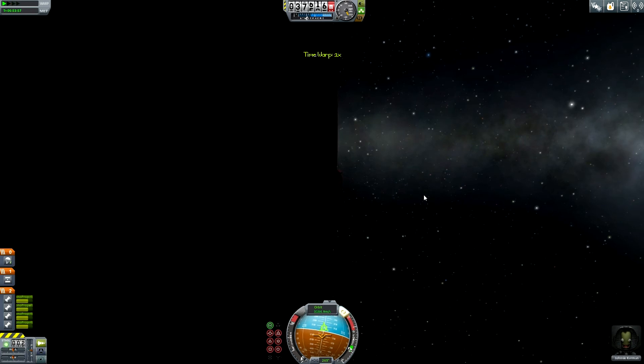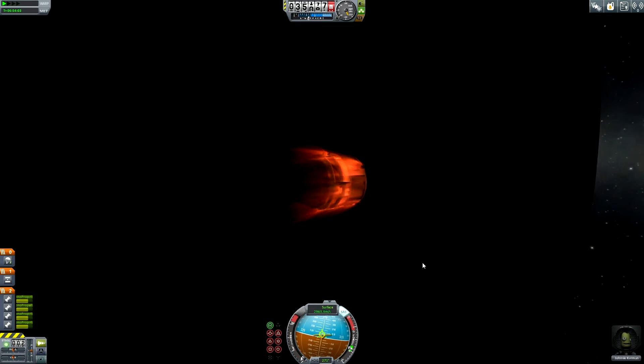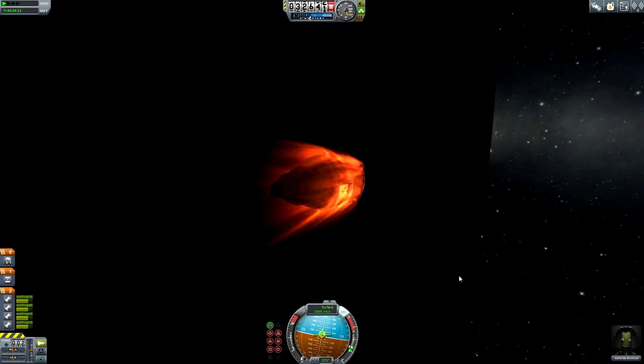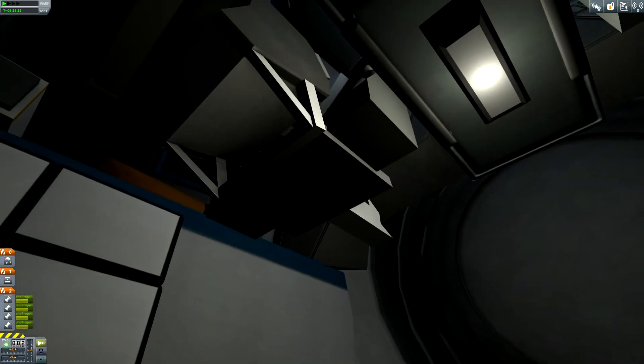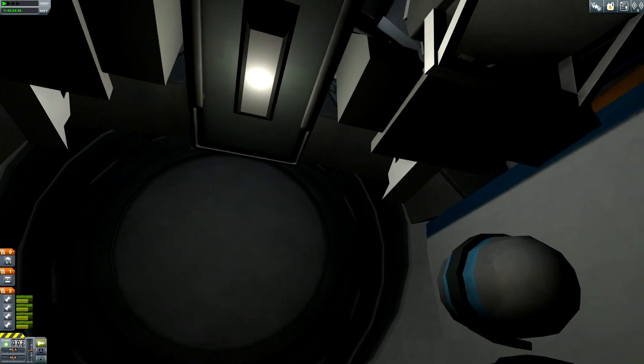He should hit the atmosphere pretty soon — and indeed, he is now hitting the atmosphere. Dronski is now returning from the asteroid station, he is finally coming back home. A good reentry — the horizon is still dark so I don't think we are able to see the sun. That's really sad. He can see some of the hot plasma through the windows.